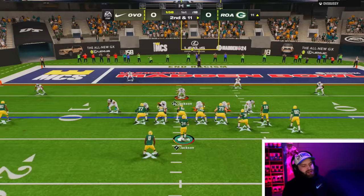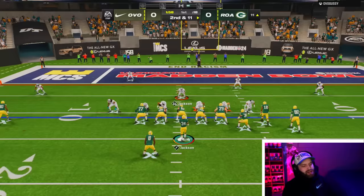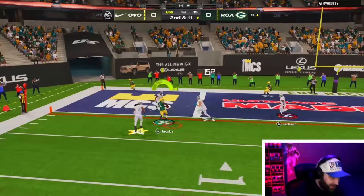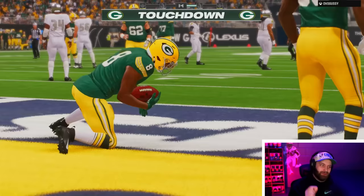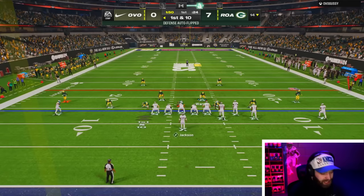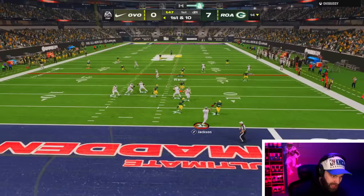Going to the weak side — Vita Vea is destroying us all game. Maybe I can get him lacking on a wheel route out of the backfield. I throw it on the inside — that is a throw most people wouldn't even look for. Josh Jacobs, what a drive. I love about running back gameplays — if you score first and get the ball back you can control the game.